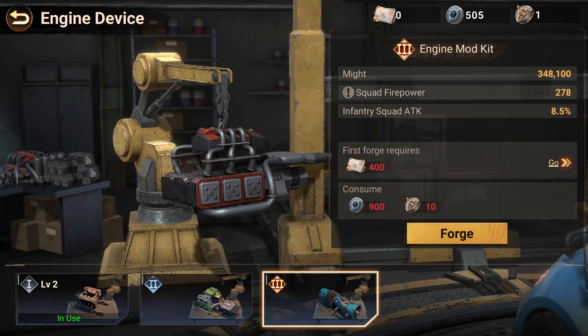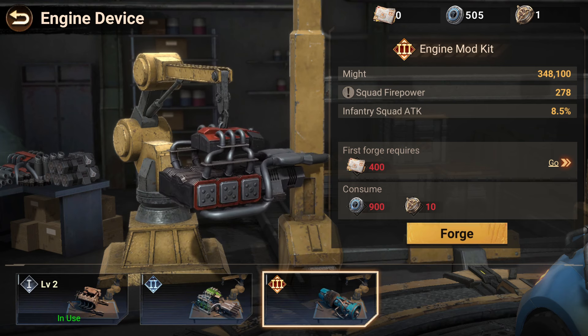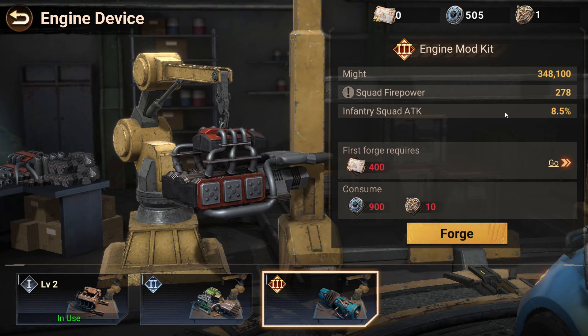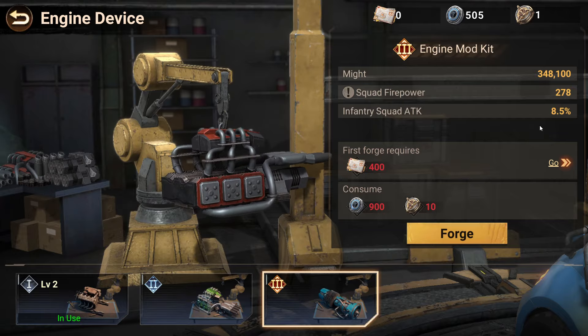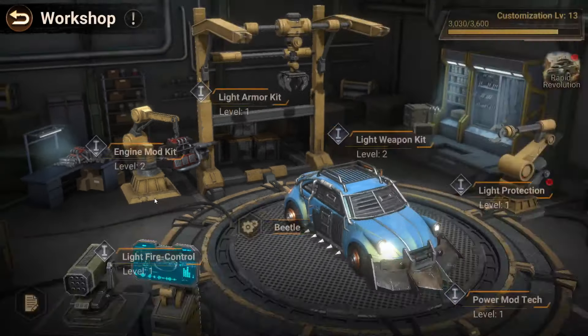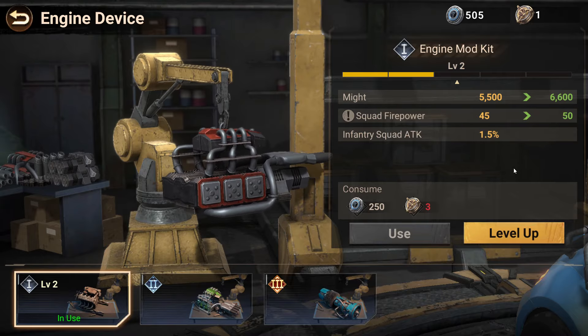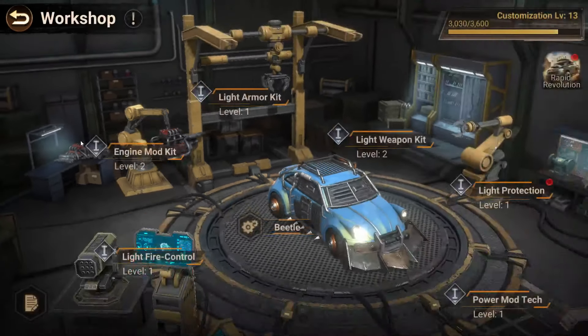I was looking at a screenshot where this person got it to level four, about to be upgraded to level five. Once upgraded from level four to level five, it goes up from 11 infantry squad defense to 12, and the squad protection goes from 388 to 398 on the next upgrade — meaning he's getting an additional 4 percent squad attack. That would be roughly 16 percent just on that one item alone.